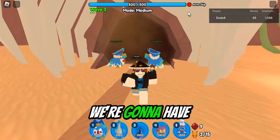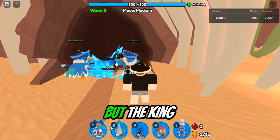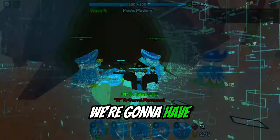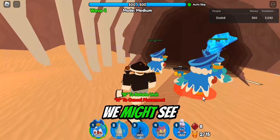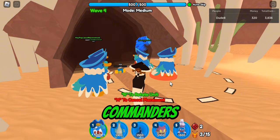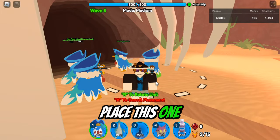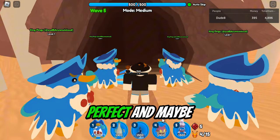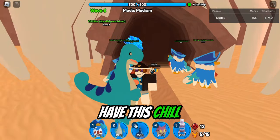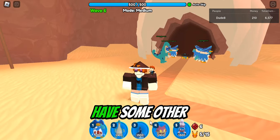I think we're gonna have to start spawn killing because of last time when we almost died to those scientist NPCs. We defeated the King Noob last map, so we might see a different boss here or maybe the King Noob again. We're gonna need King Pengus as our commanders to command our whole army. We have four of them right now. Let me place this one — perfect. We should probably upgrade them too.